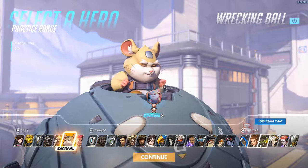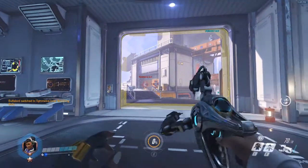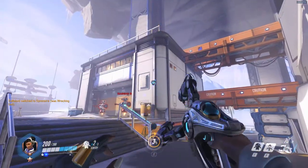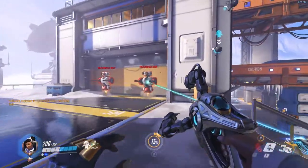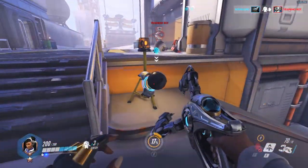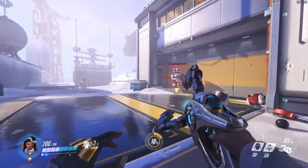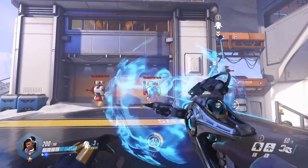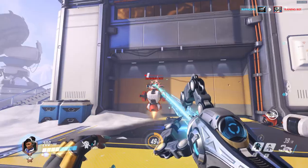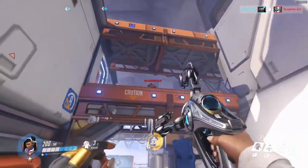Another character that has had a lot of changes lately is Symmetra, who has been moved to the damage slot. She now has three throwable turrets. Her gun is no longer lock-on — you can shoot it and it's a lot faster. Her gun still does add damage the longer you're aiming at someone, but it doesn't lock on anymore, which is very nice.